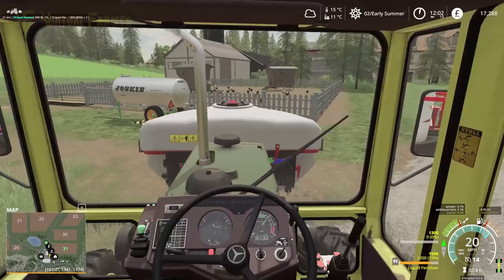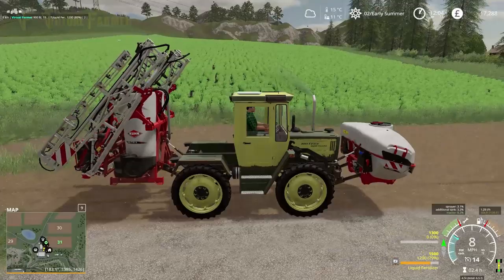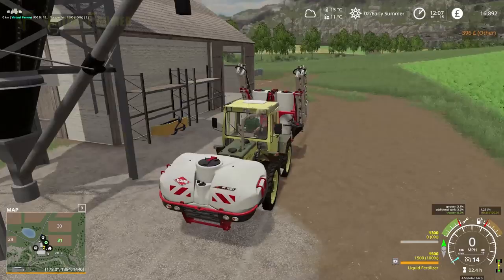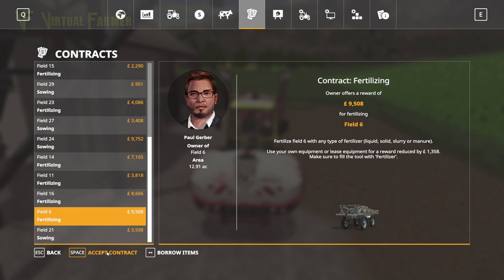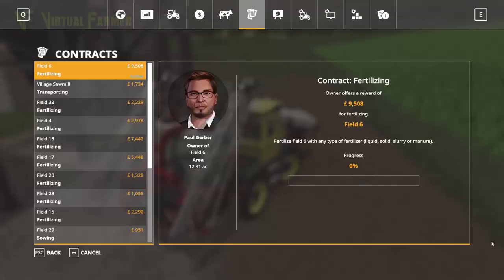Let's collect the money for this contract while driving back - that's ten thousand, two hundred and twenty-eight, taking us up to seventeen thousand. Absolutely brilliant. One of the things we currently have going for us is that our costs on the farm are low. I'm rather pleased with how we've kept costs low compared to how our start-from-scratch series has gone where the daily costs are extortionate. We'll fill up with fertilizer and pick up the field six contract for nine thousand.